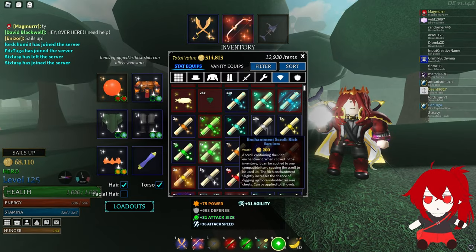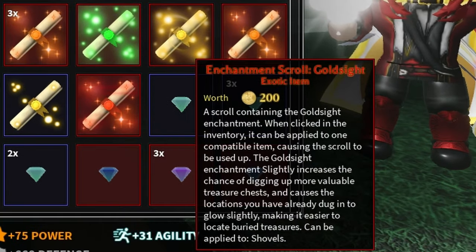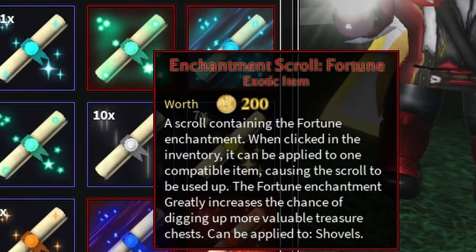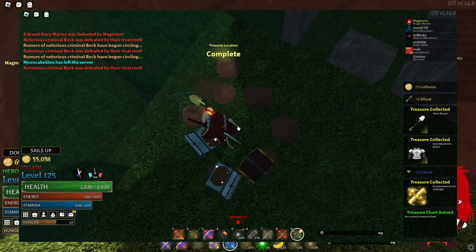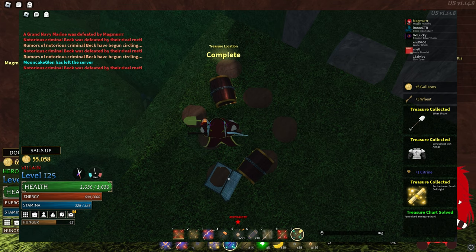So a normal chest will become a silver chest, a silver chest will become a gold chest — that kind of thing. The first exotic enchant is Gold Sight, which marks the area you've dug for 5 minutes but also gives you a 6% chance for a dug up chest to be 1 tier higher. The other scroll is Fortune, and it's just a much better version of the rare scroll Rich, as it gives you a 20% chance for a dug up chest to be 1 tier higher. You get these enchantments by completing treasure charts and opening the chests you get for completing them.